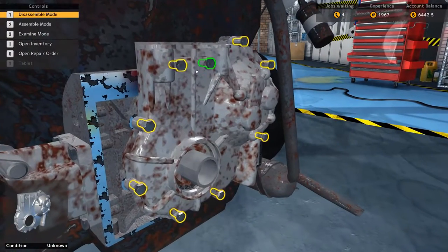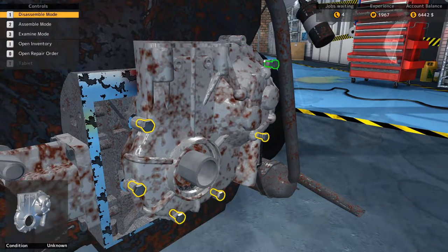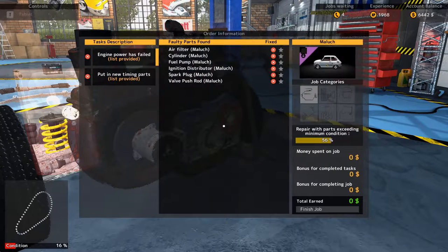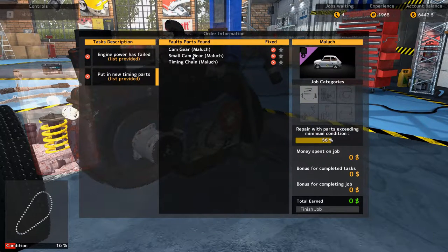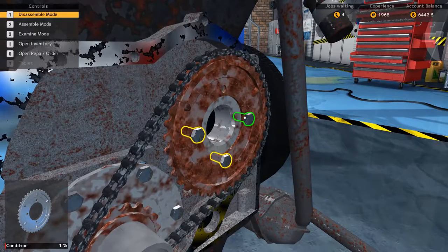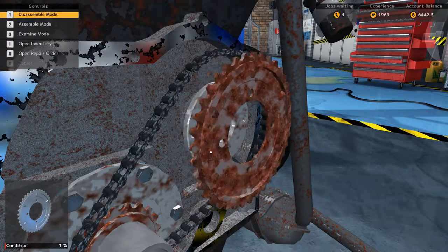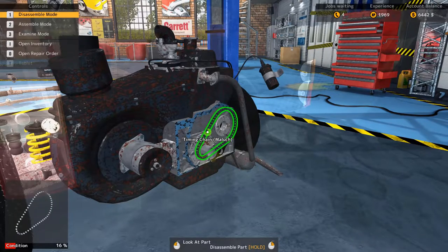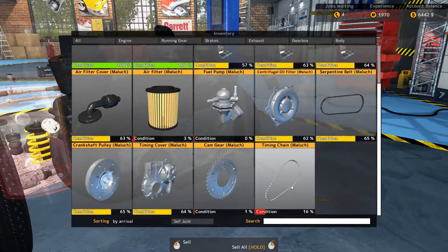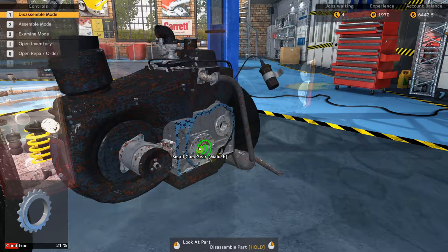With the crankshaft pulley off, that leaves us with the timing cover, so we'll remove those bolts. We're going fast — almost at 1967 experience, close to another upgrade point. We need a new timing chain, cam gear, and small cam gear. Pulling the bolts off the cam gear — you can see how bad that is. Looking at inventory: timing chain at 16%, cam gear at 1% — definitely needs replacing.